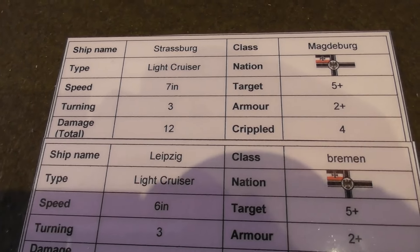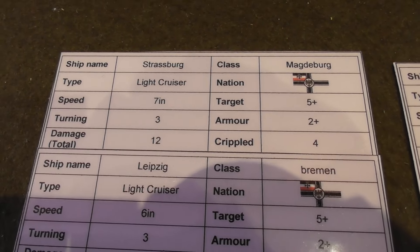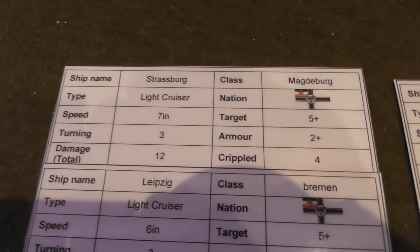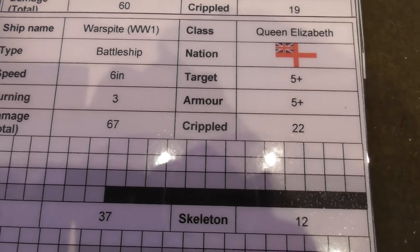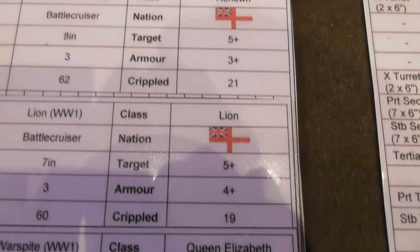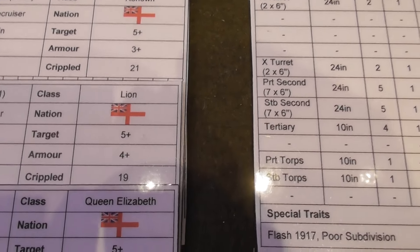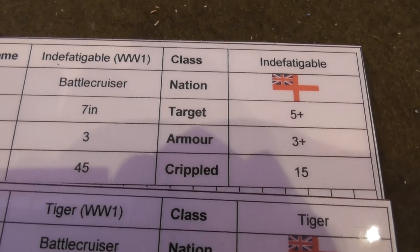Having quickly double-checked the rules — target is what your opponent needs to hit you, and armor is what your opponent needs to beat to do damage. So an armor of two-plus is a very lightly armored ship, because without modifiers you'd need a two or better to do damage. Whereas the Warspite with an armor of five means your opponent needs five or better to penetrate — so she is very heavily armored compared to her sisters in the Renown, Tiger, and Indefatigable classes.